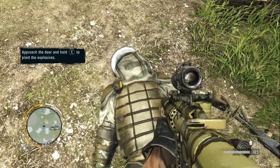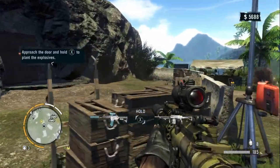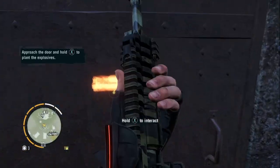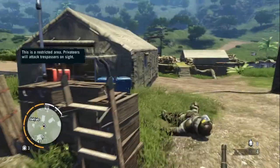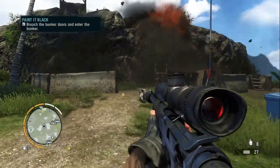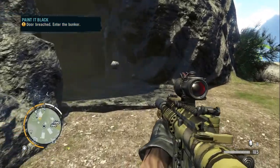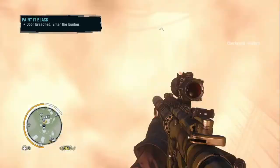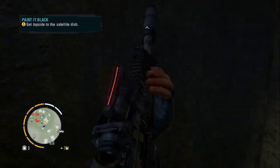Explosives will do the trick — placing the C4. We better give some distance before we blow it up. There we go — nice! Into the bunker, here we go. Is there any enemy? Oh wow, it caved in!